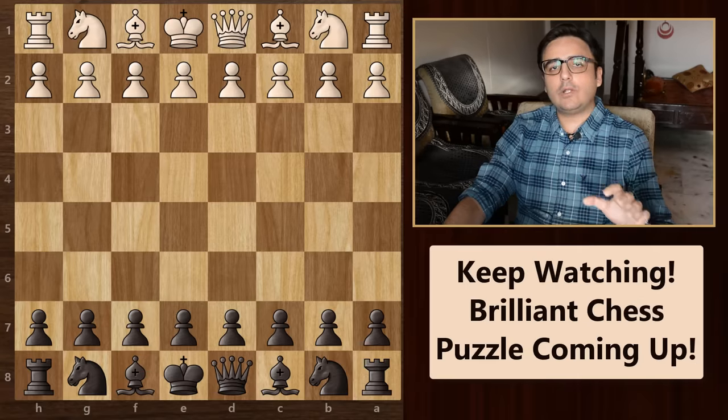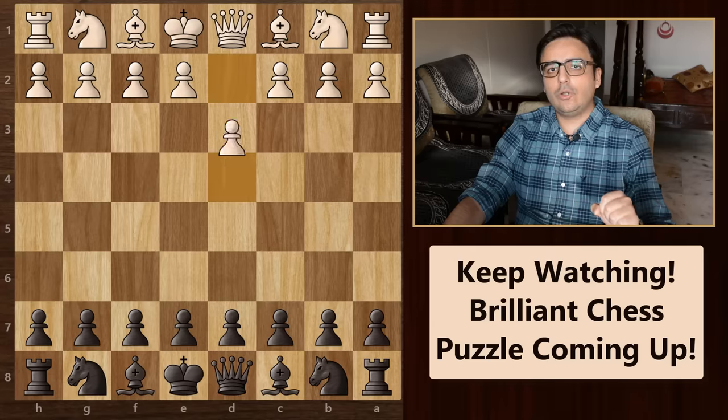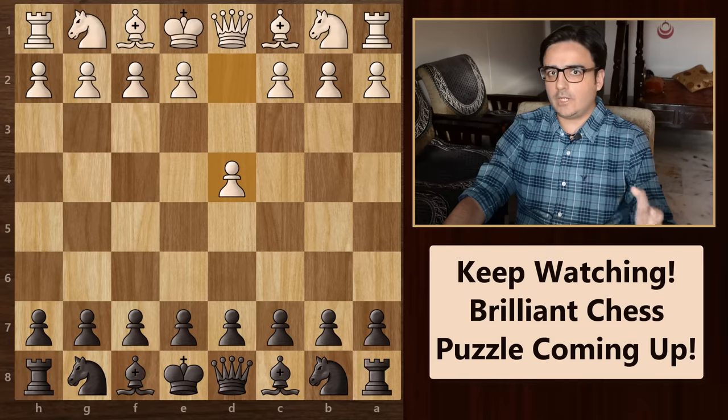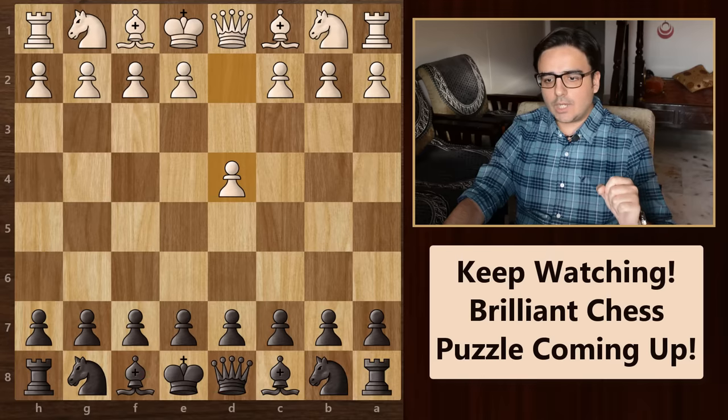We first need to understand what is white's main idea when he begins with the queen's pawn opening, that is pawn to d4. We all know that he wants to gain as much control of the center as possible. So his main moves are going to be c4, then knight to c3, and finally pawn to e4.